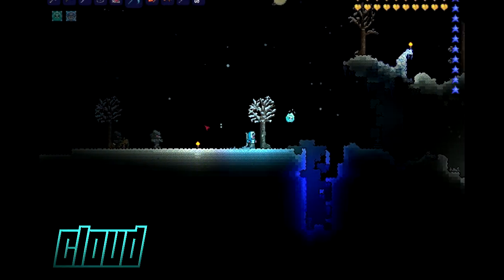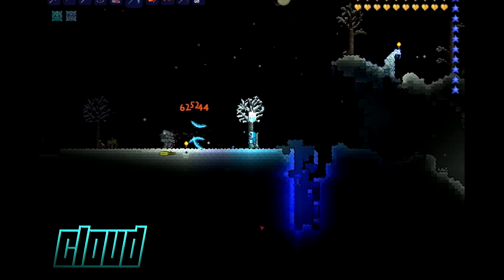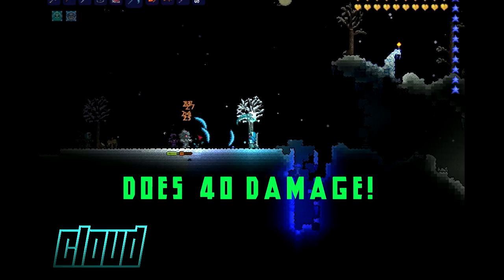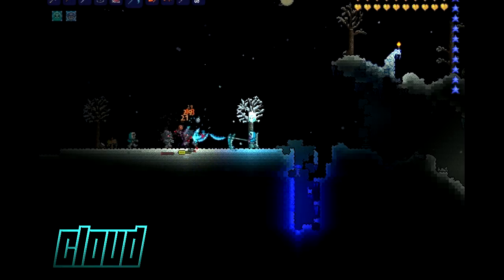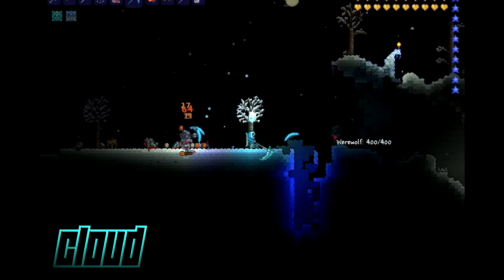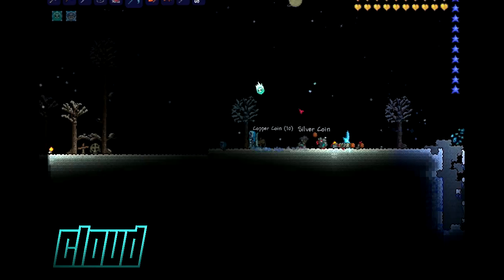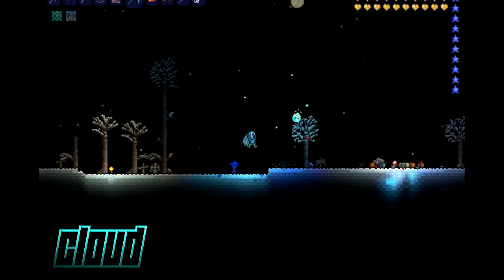How's it going everybody, Cloud here, and today I'm going to be showing you guys the Icicle. As you can see, when you hit it, it shoots out a sickle and anything that runs into it is just going to take damage. It's a really cool weapon in my opinion, I really like it, and it drops off of one of the underground vikings — it's a rare drop from them.